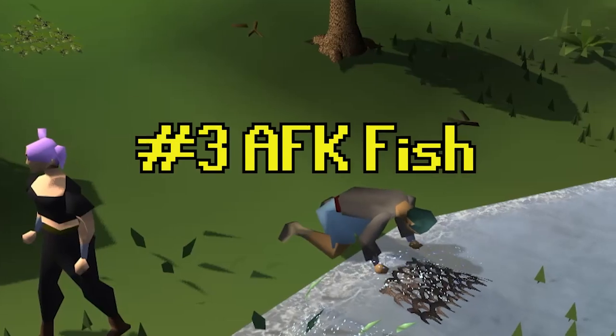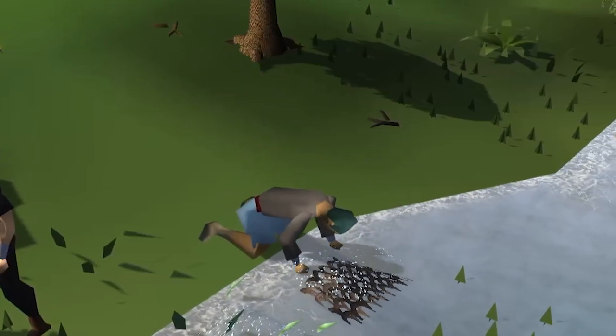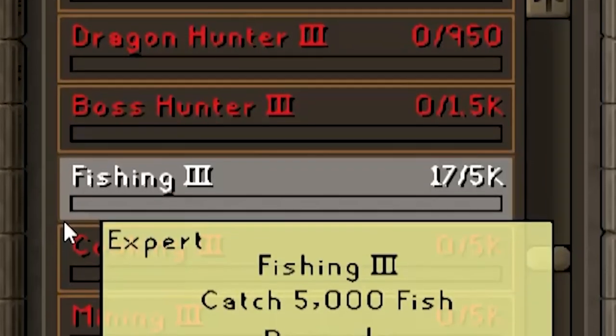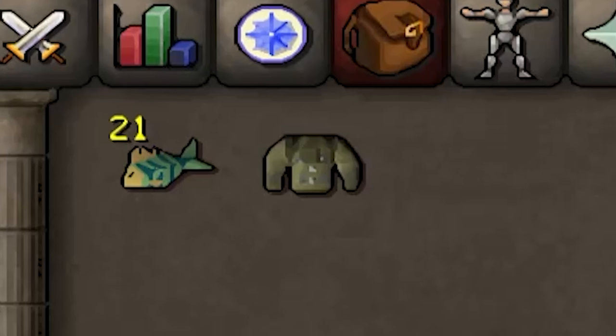Tip number three: fishing on here is slow as hell. So if you ever plan on comping, doing some AFK fishing in the early chapters of your account would be a smart investment. Not only do you get raw Karambwanji which you can sell for cash, but each catch also counts towards your 5K fishing requirement for comp. And if you're lucky, you'll end up catching a couple of angler pieces and clue scrolls as well.